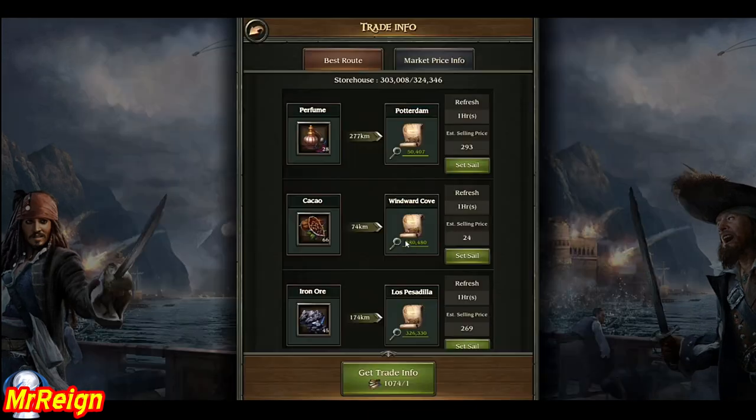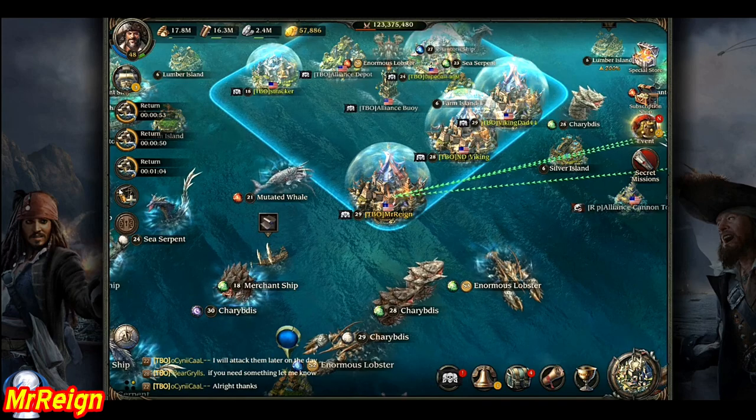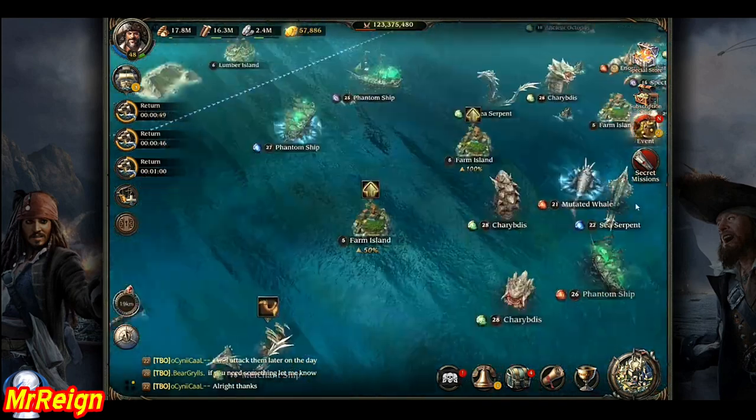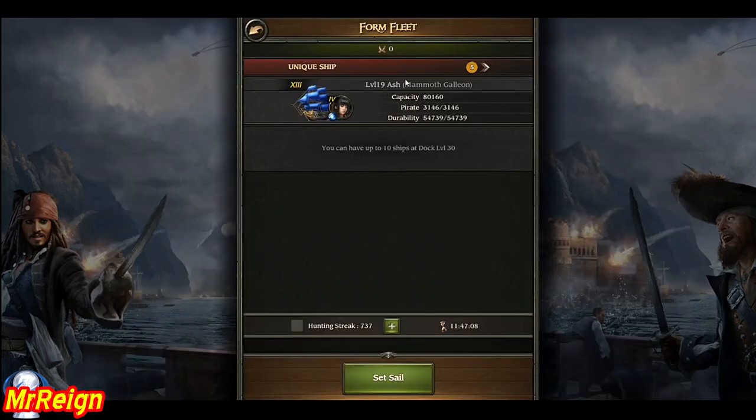One quick tip: my trade storehouse is 303,000 full and I currently have three ships returning full of trade goods, which is going to over-max my capacity. Just so you know, you can actually send off more ships before those ones return — you won't be locked out until the returning ships actually dock.